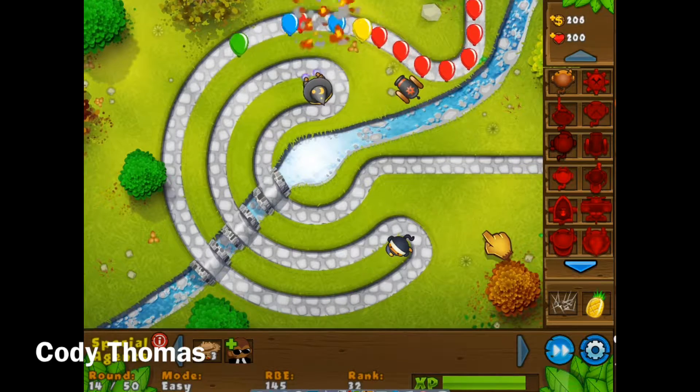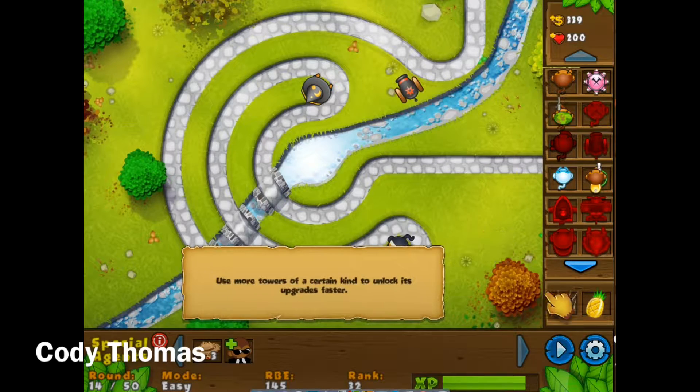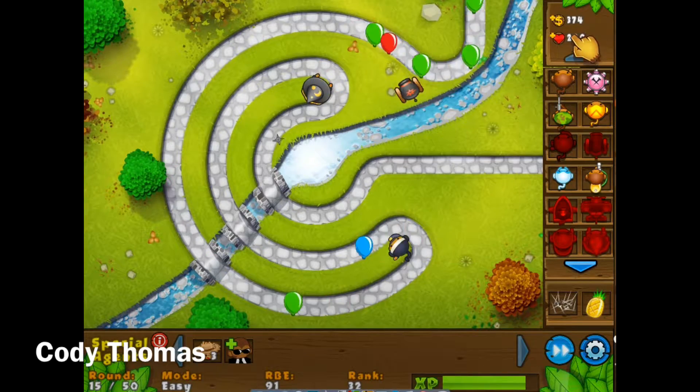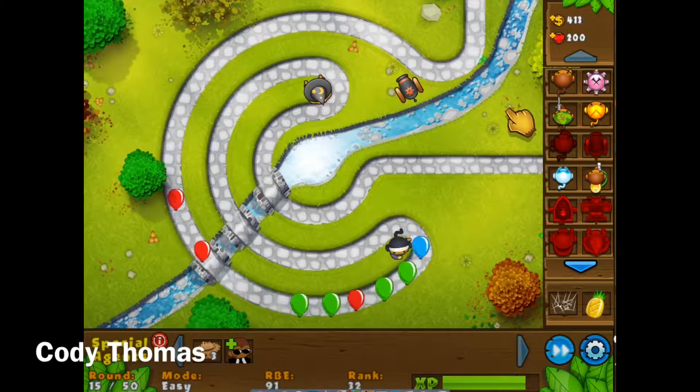Next I want to buy a boat. It's $145 and I have about $400. This boat is pretty good. You just put it right here and place it to the side so that I have more room for boats.